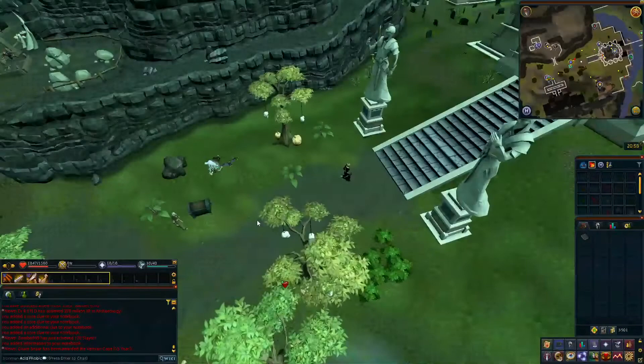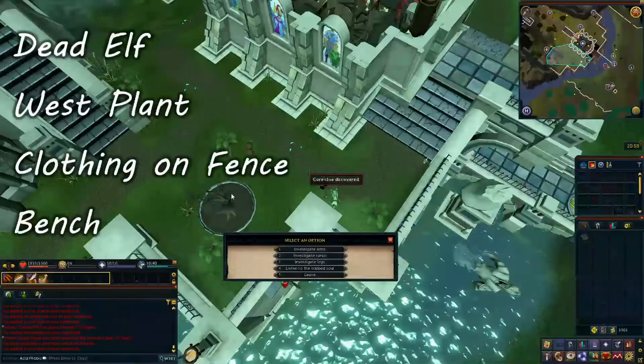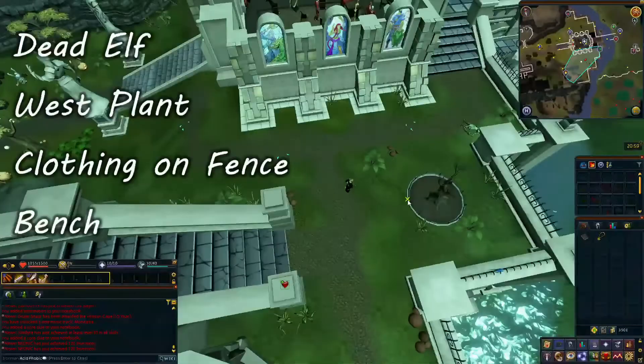Here, you will want to investigate the following: kill the elf, plant west of the dead elf, clothing on the fence, and the bench. Go slightly west to the end of the stairs to speak to Blaze Sharpeye by the beacon to coerce information from him, then head back to Brother Samuel who will tell you to go to the wizard's tower.